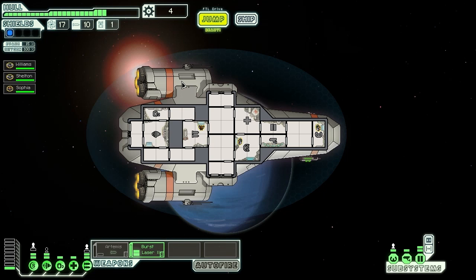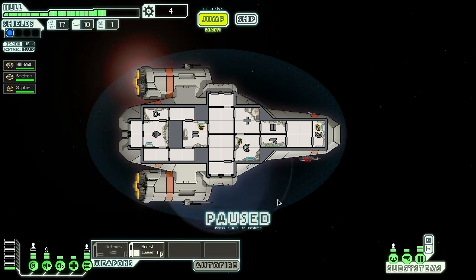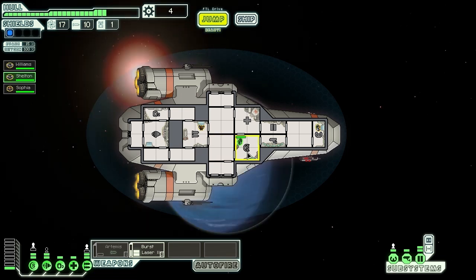A big thing about this game is managing your crew and where they are and what they're doing. Another key thing is managing your ship's power distribution — I can turn systems off to bring power back. This game lets you play at your own speed: if I press space, it pauses the game so I can think about what I want to do. I can send crew and then undo that order. You just left click to select, right click to tell them where to go — that simple.